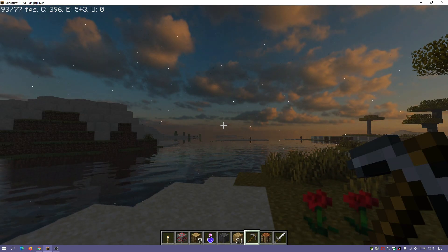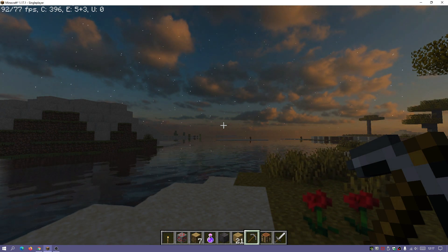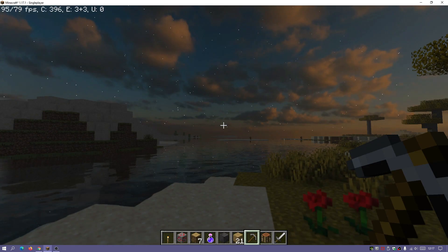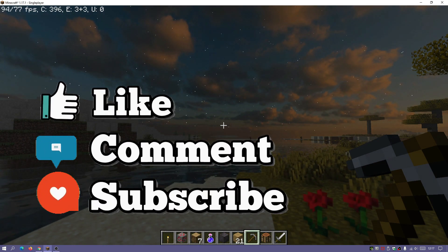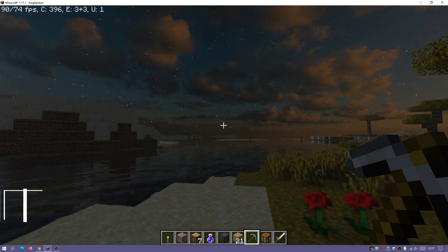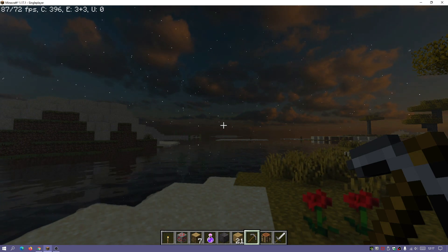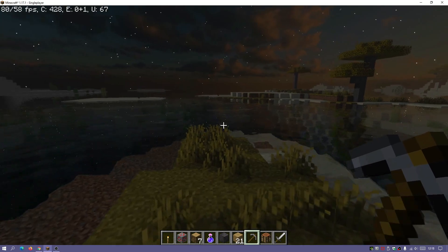Welcome back to another Minecraft Java video. Today we're taking a look at Sora Shaders for Minecraft Java Edition version 1.17.1. Sora Shaders are based off Project Luma Shaders, which itself is based off the CUDA Shaders. So if you've heard of those, this is a rework of them, and it's quite a nice shader pack after trying it out.